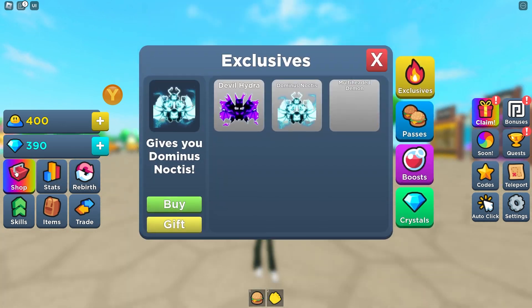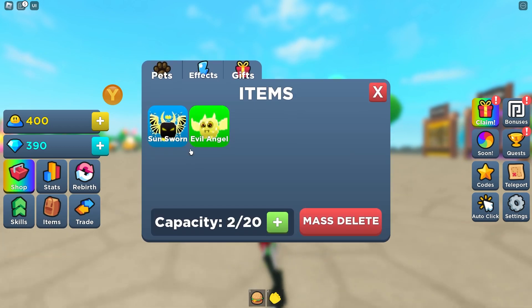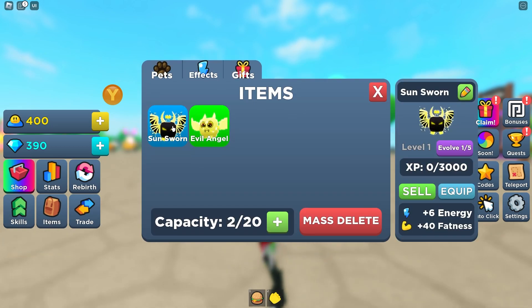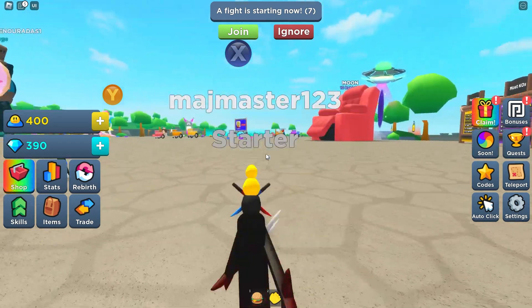Let's check out our pets — I believe they're right here in items. Oh my god, these are the things we just got: Small Sun Swan and Evil Angel — nice ones! Make sure that you subscribe so your name is in for the next video. See you soon, bye bye!